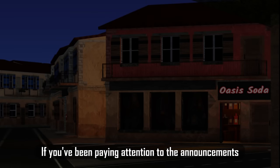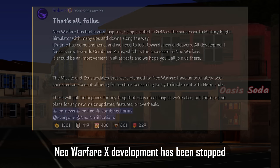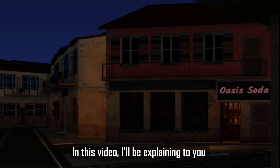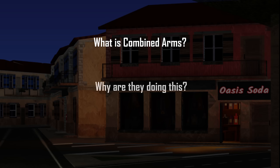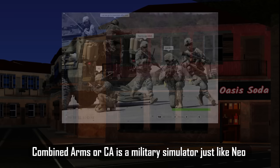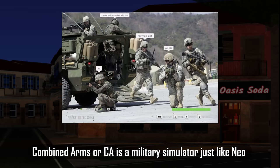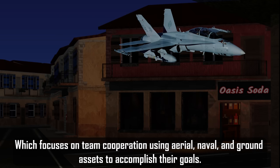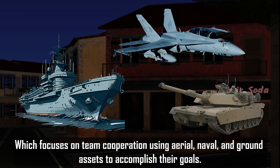Neo Warfare X development has been stopped. Its developers were all moved to work on Combined Arms, which is promised to be an improved version of Neo. Combined Arms, or CA, is a military simulator just like Neo, which focuses on team cooperation using aerial, naval, and ground assets to accomplish their goals.